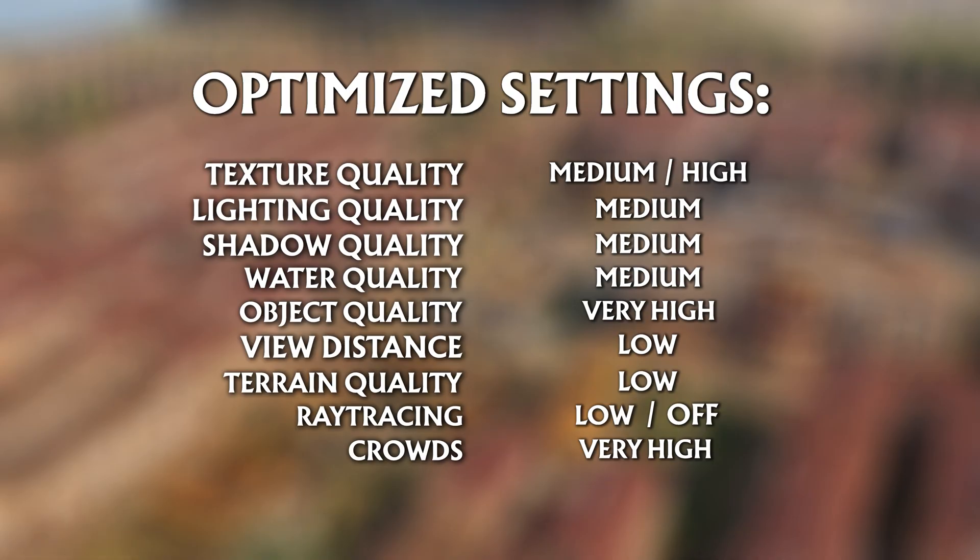Water quality at medium — better than low and no difference between medium and high. Object quality, very high — small impact on performance and looks the same as ultra high. View distance, low — huge performance hits without noticeable visual upgrades. Terrain quality, low — minor visual differences here, hard to say what's really the better option. Ray tracing, low or off — if your hardware allows, put it on low, as you can't see much of a difference between low and medium, while high is just a huge waste of potential performance. Crowds at very high, as there's very minor impact on your CPU.